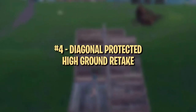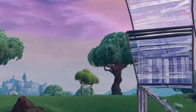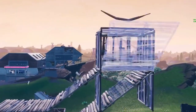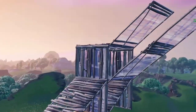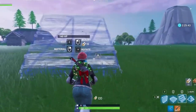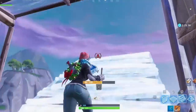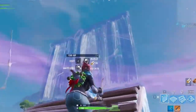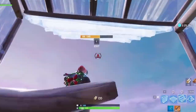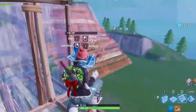This next drill is part of Ghost Bizzle's warm-up routine. The strategy itself is great for retaking high ground, but it's also a good way to warm up your muscle memory for double ramp retakes. It looks a little confusing but it's not that complicated — just think of it like you're double ramping and preparing to do a 180 turn, but instead of the 180 turn, you quickly box yourself up leaving one side open, then double ramp out of the side of the box, and repeat.